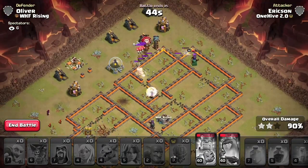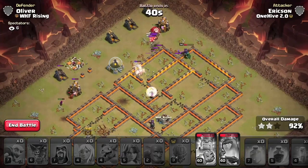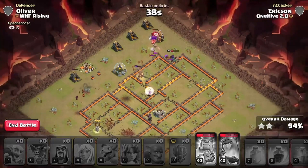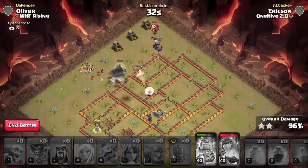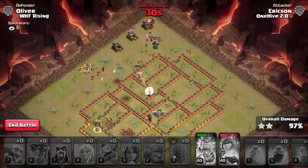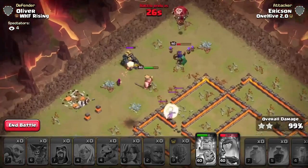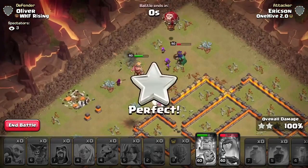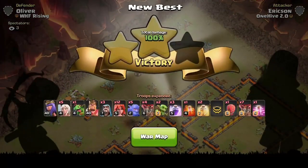Three-starring against WHF Rising in the war of the day — definitely a fun war against a rival clan. That's where we're going to end the video. Go out there and try these strategies whenever you see those damage CCs. When you see hound CCs, stick to the skies. Make sure you hit that like button, hit that subscribe button, and I'll see you guys in the next one.